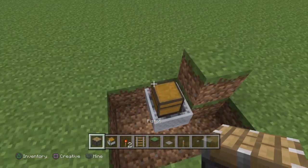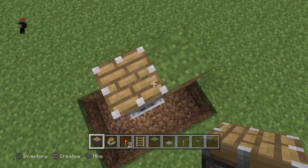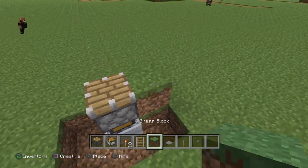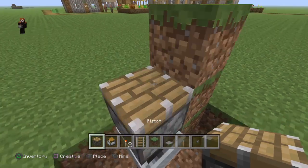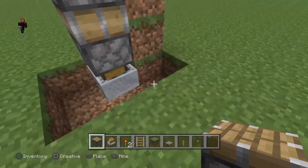Then you're going to want to put a piston in — make sure the piston is facing upwards like that. Put another block down and put another piston, but make sure it's facing down this time. Perfect.